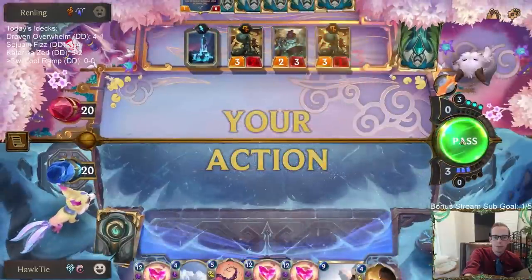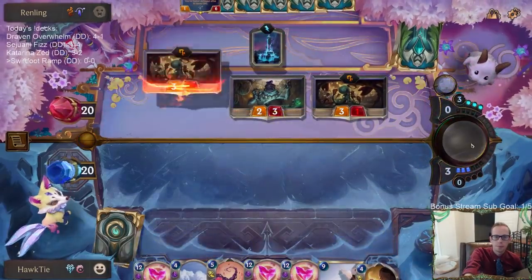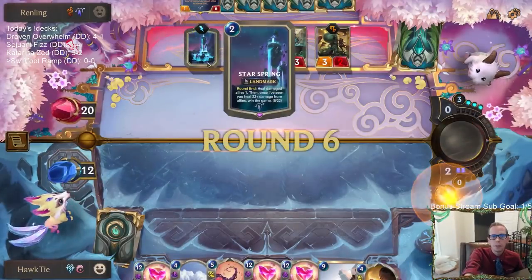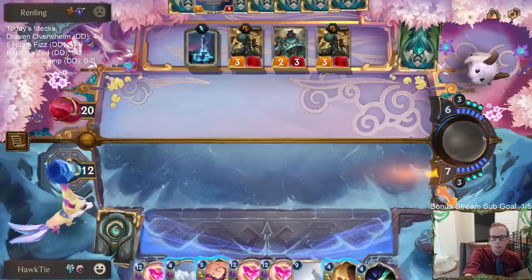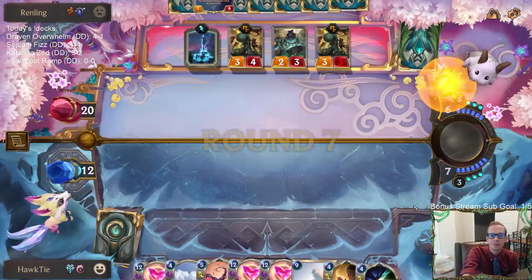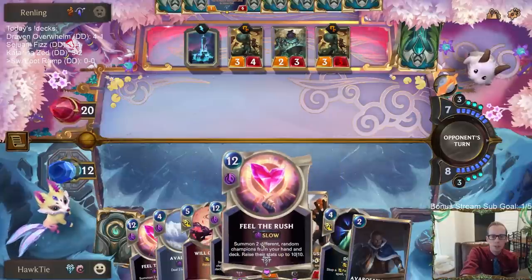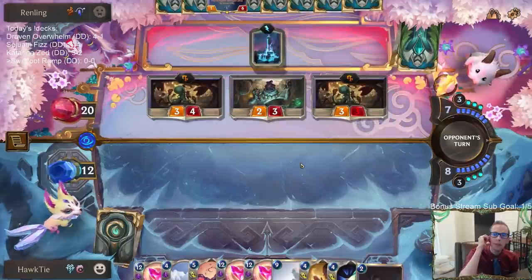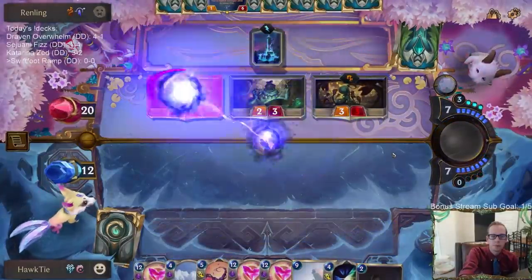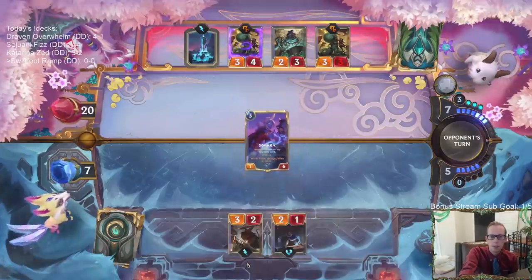Still save our three spell mana. Star Spring's at five - this is a pretty ugly hand with how little ramp we had. Mina Swiftfoot and Feel the Rush can be played on the same turn, which is a little awkward since we don't get to do one first. I'll play Field of Rush over Swiftfoot.